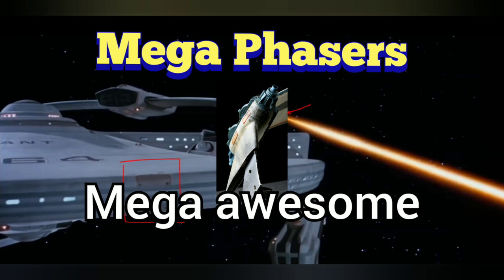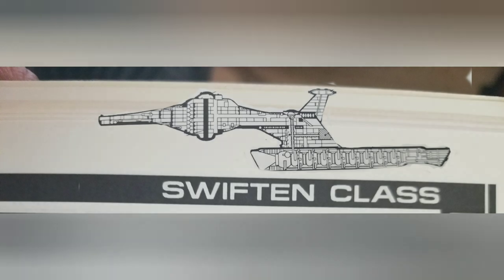Right off the bat, these things are all in watts. We know that the formulas we see in Star Trek — the actual real formulas — are in terawatts. So there's a huge discrepancy there, and we'll do some accommodations for that. We'll use the Swifton class, which is an interceptor, and cross-reference other interceptors. I figure this is a ship you've probably never seen before, and it'll be interesting to learn about. And it's got mega phasers.